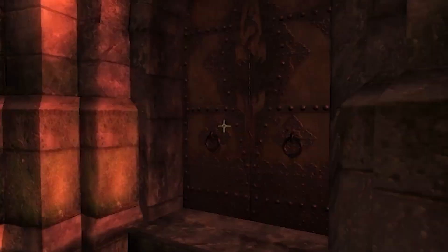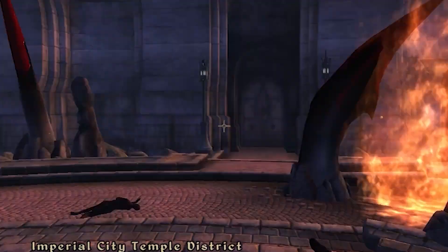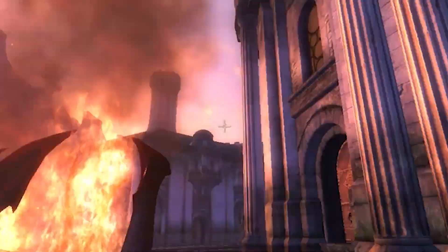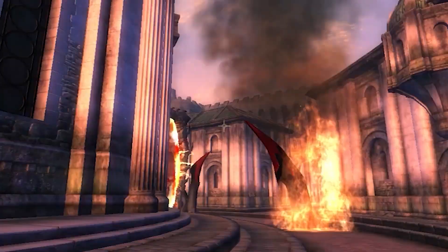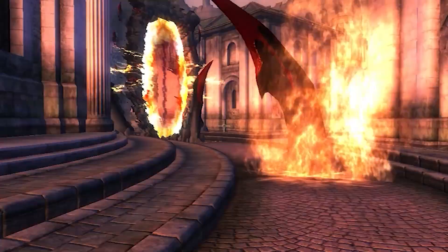Step 11: You'll appear inside after going through the door, but the room will be bright red. Step 12: Turn yourself around and go back through the door you came in. You'll end up outside and Oblivion gates will be everywhere — this is because you're now at the end of the game. Have a stroll around the Imperial City and wait for some time to pass.